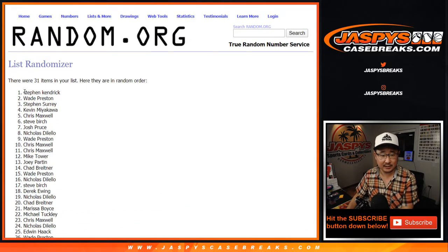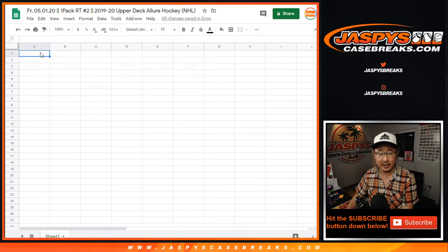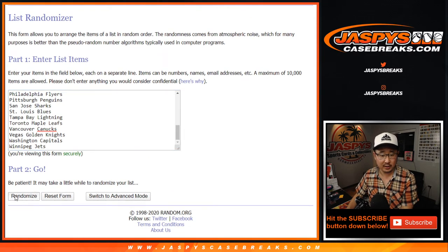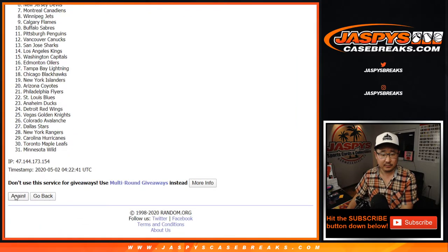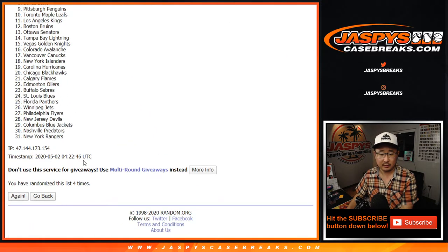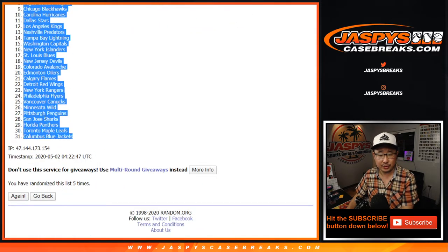After five times, we've got Stephen Kay down to Nicholas. Remember, this is just for the break. Five times for the teams. Coyotes and Blue Jackets.